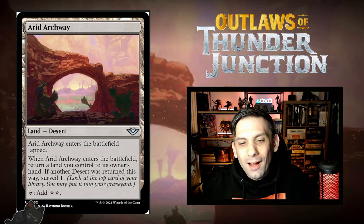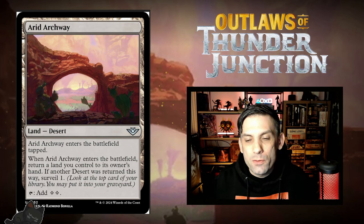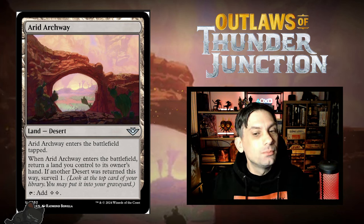Next up, we've got Arid Archway. This is a desert that taps for two colorless mana, which is kind of awesome. It also enters the battlefield tapped, which is expected. When it enters the battlefield, you have to return a land you control to its owner's hand, and if another desert was returned this way, you surveil one. Any deck with Spelunking, this and all of your deserts are going to come into play untapped — so if this can come into play untapped and immediately tap for two mana, it's almost like a Sol Ring, which is kind of bananas.